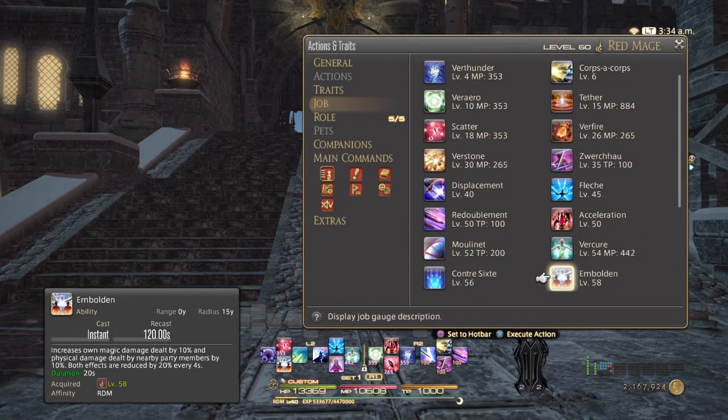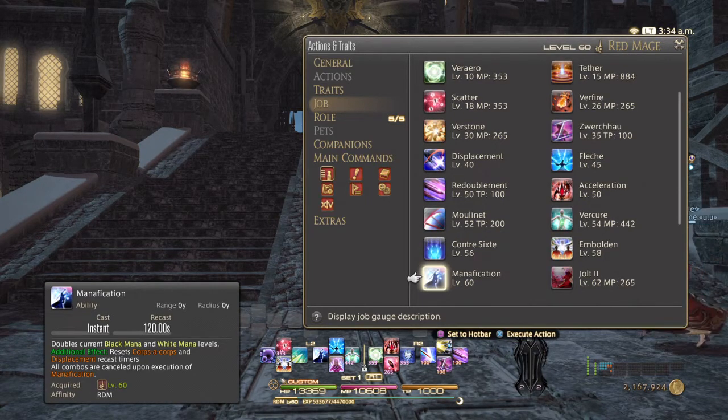Meaning it lasts for a total of 20 seconds. It's a stacked buff — when you activate it, people will have 5 stacks of Embolden and they will fall off every 4 seconds. Still very nice. And finally, at level 60, we have Manification, which is acquired through your level 60 job quest. It is a 2 minute cooldown, like Embolden, and what this does is it will double your current black and white mana levels. It will also reset Korakor and Displacement so that you can immediately use them again. It will also cancel all combos when you execute it, but you're not going to be executing this in the middle of your melee combo.